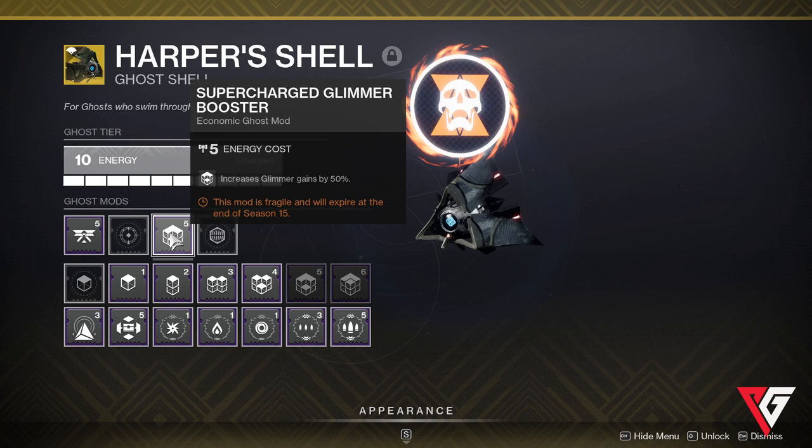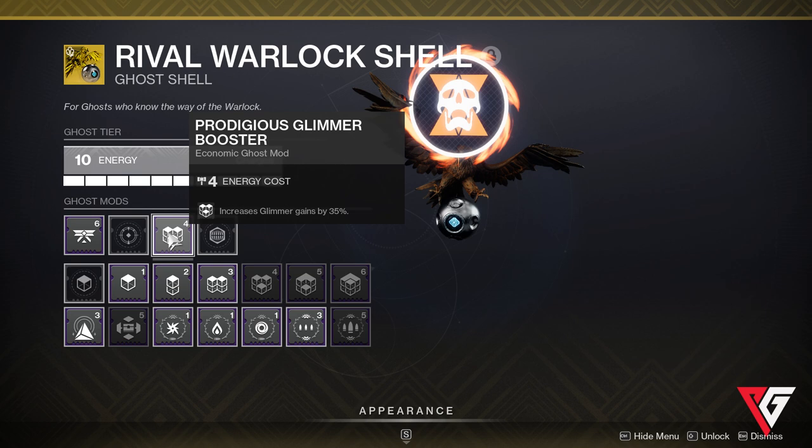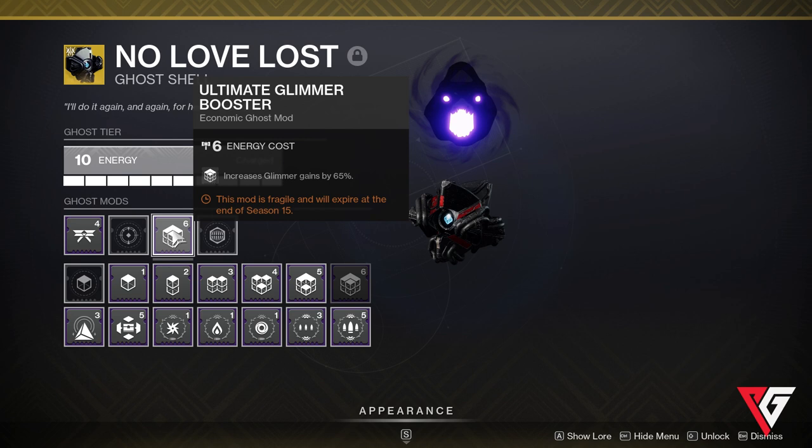I also keep Ghost Shells focused on either XP or glimmer. For example, my XP-focused ghost shell has Blinding Light for 12% additional XP and then Prodigious Glimmer Booster for 35% more glimmer. I also keep a ghost shell that's the opposite of that, with emphasis on glimmer instead of XP — that ghost having Ultimate Glimmer Booster for 65% increased glimmer and Burning Light for 8% more XP to finish out the ghost energy.